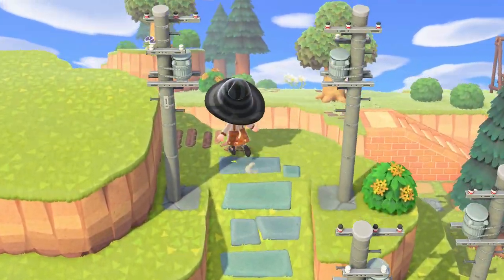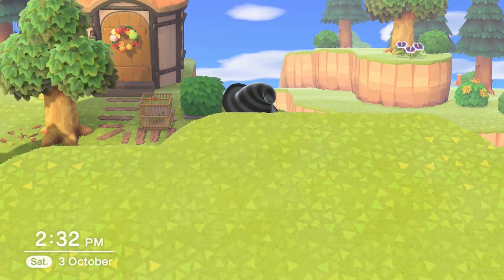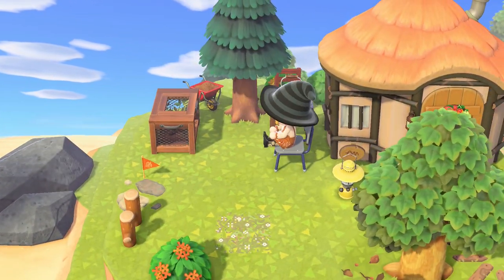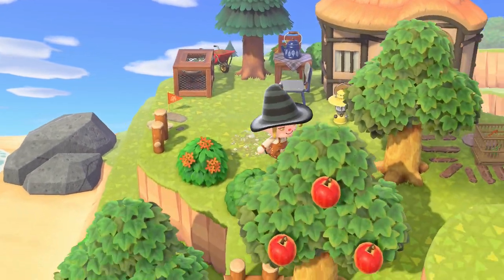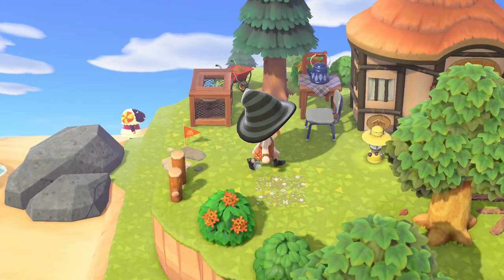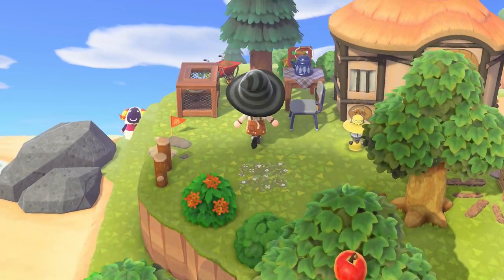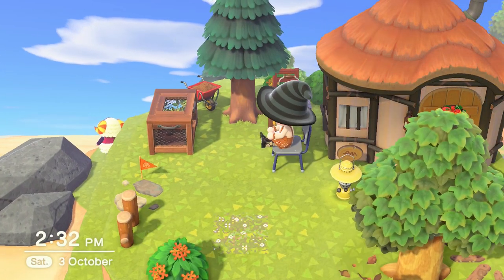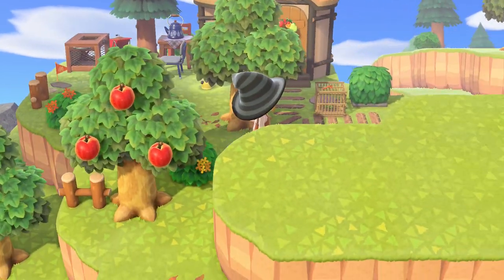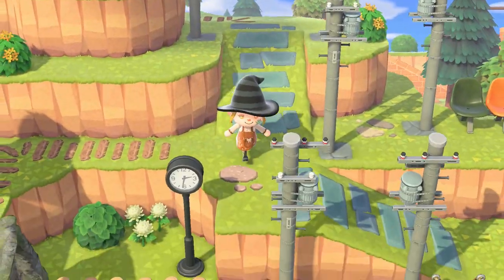Up here is where I put Deirdre's house, and I think it's so cute — I'm very happy with how it came out. It's just a small hidden cottage on top of the mountain. She doesn't really have much out here, just a little spot to have some hot drinks. I just think it's super cute — she's just tucked away and hidden away. Very cozy.